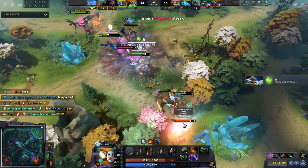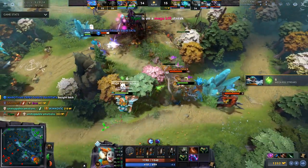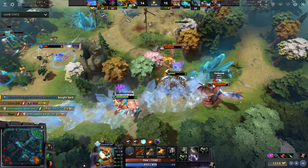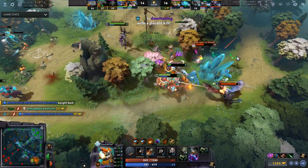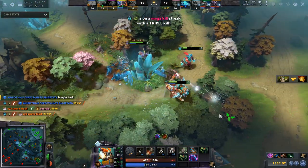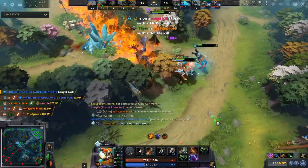If they man up on a hero like TB, Gyro is going to shred him in the early game — same thing for Juggernaut. So if you're a player who likes to fight at the 10, 15, or 20 minute marks, these are the type of heroes you should be looking for — those five I just listed.